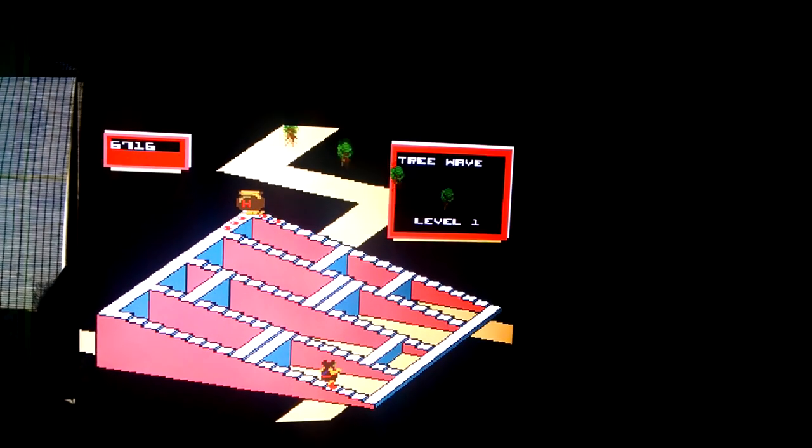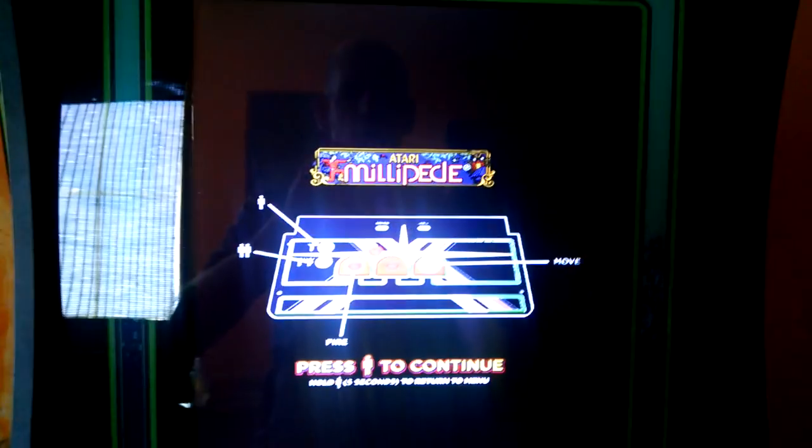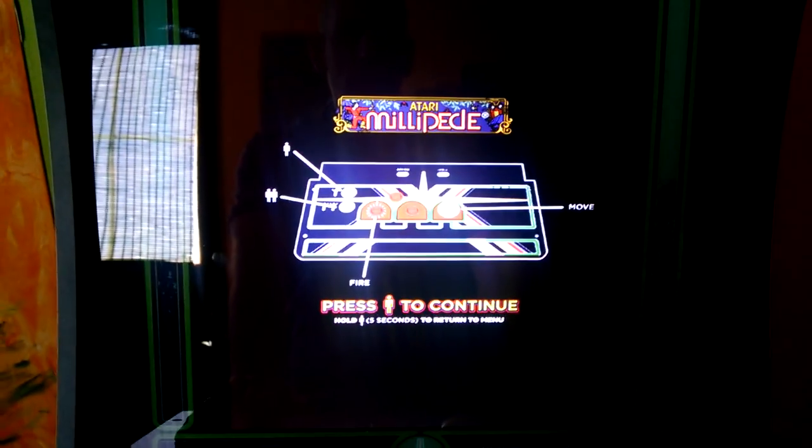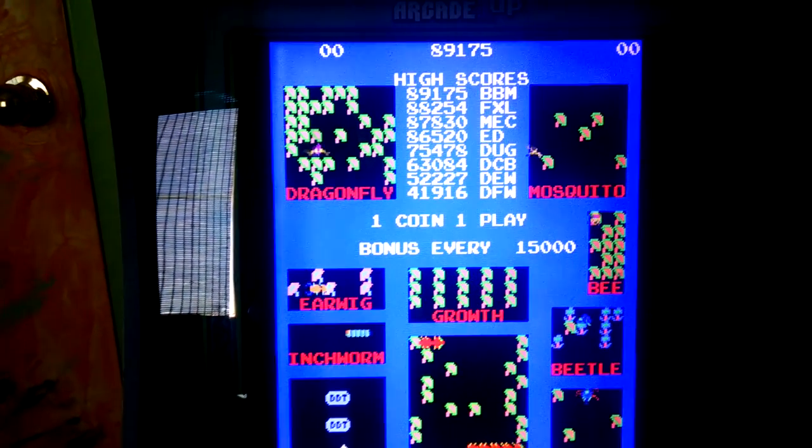So this makes me wonder if I should buy the Deluxe Cabinet, and that way I can get Missile Command in the correct ratio. And there's Millipede right here. If someone wants to play Centipede on one cabinet and Missile Command on another, they can do that. Here's the Millipede.